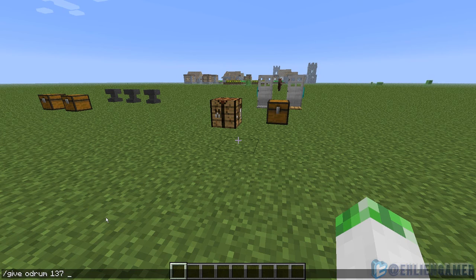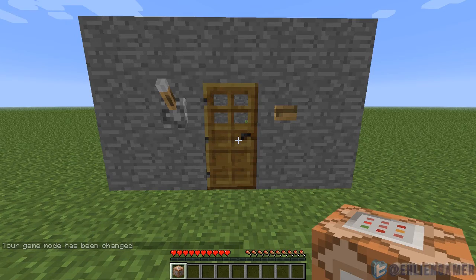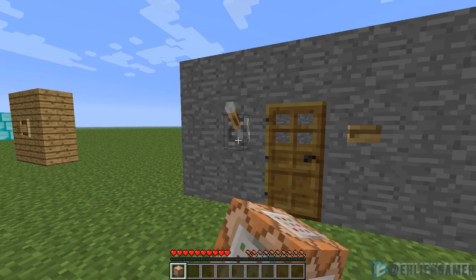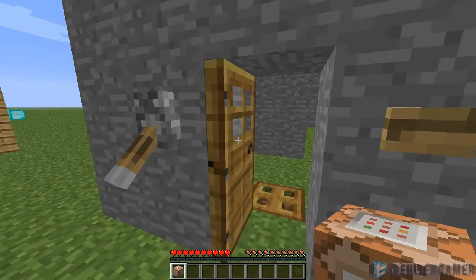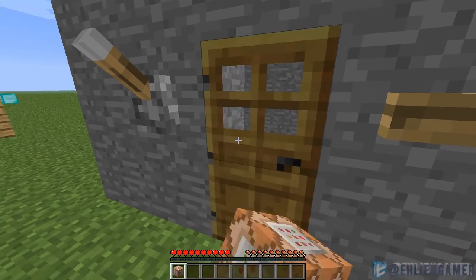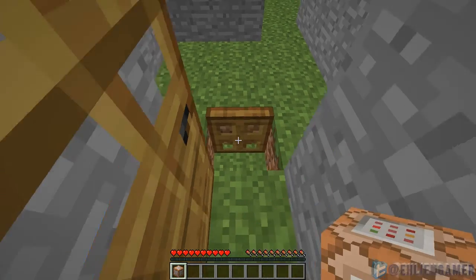Items spawned using the command /give playername itemID are now instantly picked up — it no longer throws it on the ground; you automatically pick it up. Doors, levers, buttons, and trapdoors are no longer activated via left-click — left-click does absolutely nothing to them now. You have to right-click, which makes it a lot easier, because before when you tried to destroy it, the door would open instead.